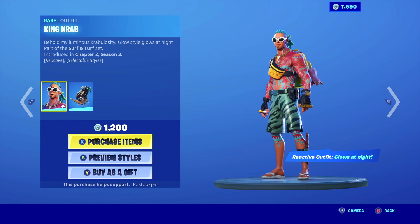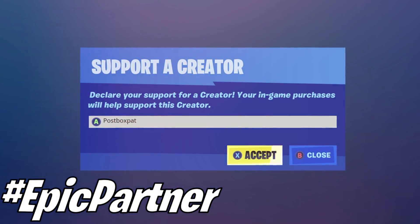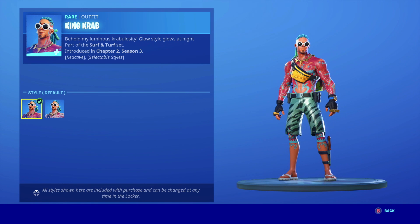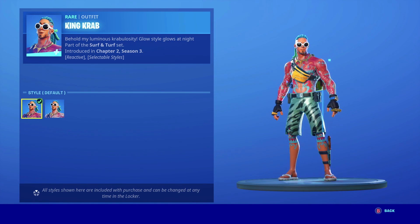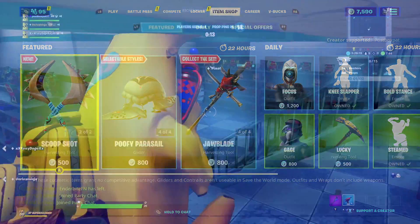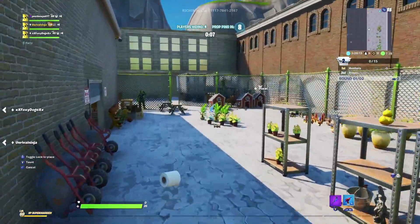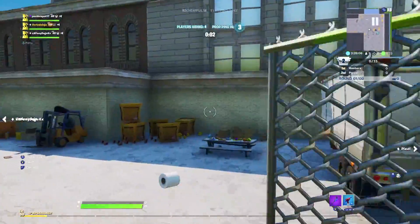He comes with a back bling and there is a pickaxe set for him as well, which you can grab. Don't forget to support me with code Postbox Pat if you're considering buying any of these. It does have an extra style and it is reactive at night as well, so it glows at night - pretty cool. A nice reactive style which you guys can try out at night.